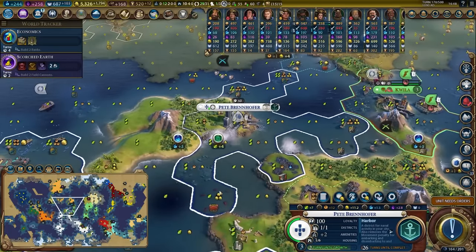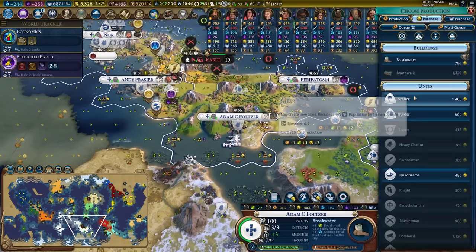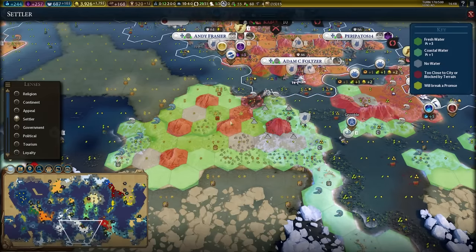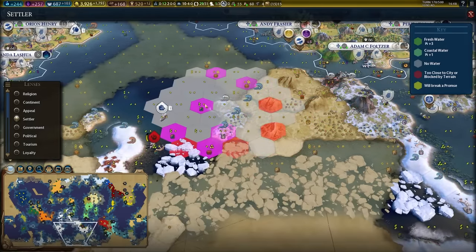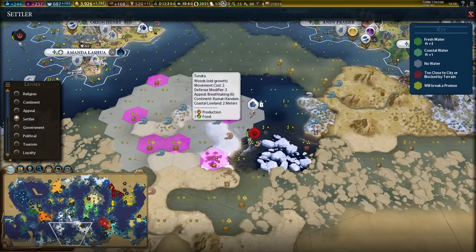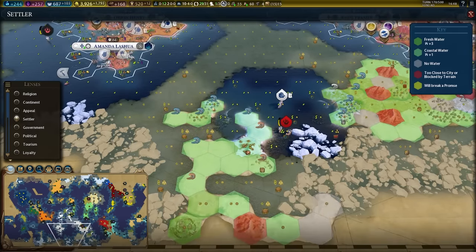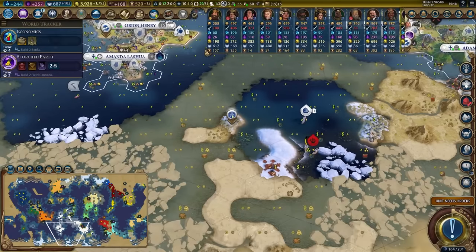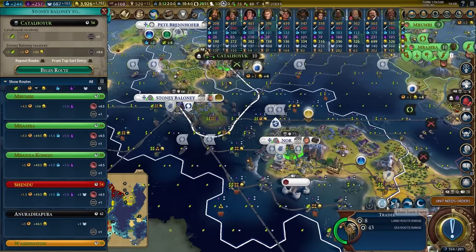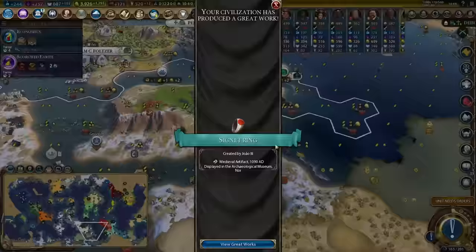There are a couple of tiles I can chop and a couple I can improve. We're missing a settler for the city of Newble so we'll go ahead and buy our settler. It might be worth considering settling a city somewhere over here as well. There's also a fairly good city right here on this peninsula that captures a lot of coastal fish value. We may not settle all of these cities, but we should at least consider a lot of them.